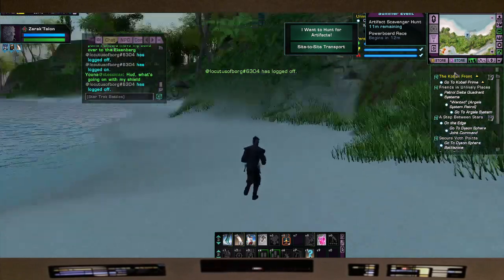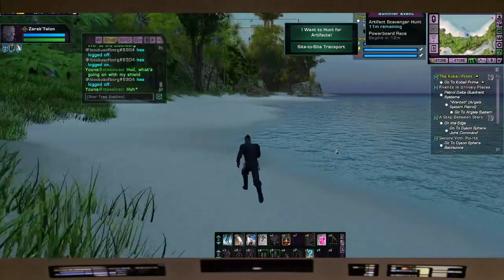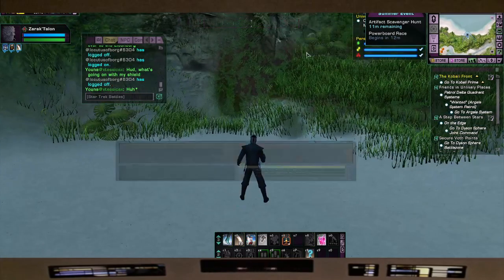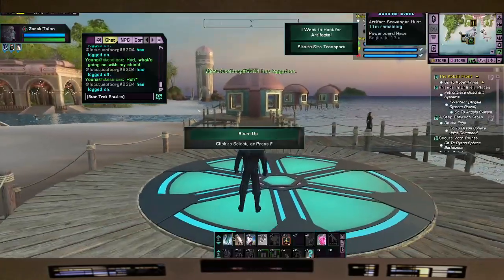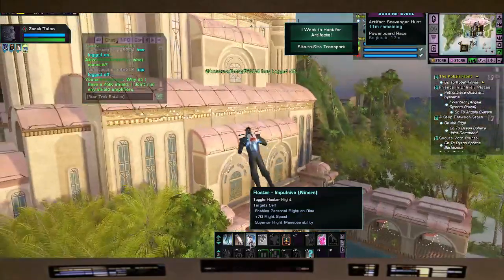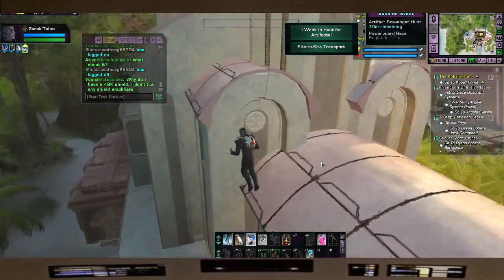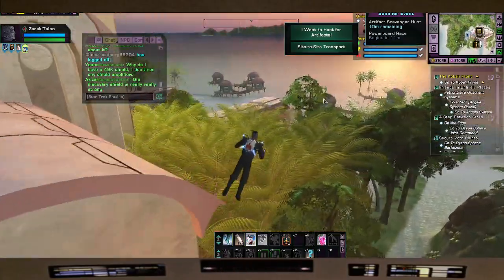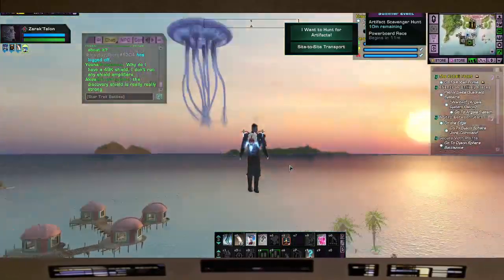Again, use your top right mini map for the location of your Horgon hunts. Use the site-to-site transport to always reset — just go to the resort. From here just go left for the Horgon hunts, just go behind the hotel to the mound over there. And of course the event daily is over here to the hut to the right of you when you beam in.